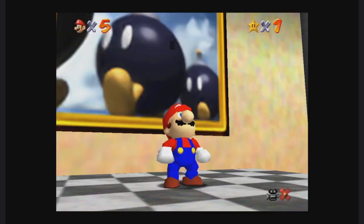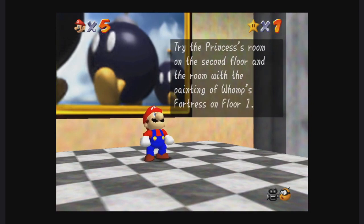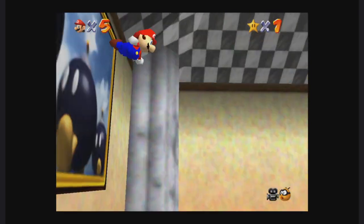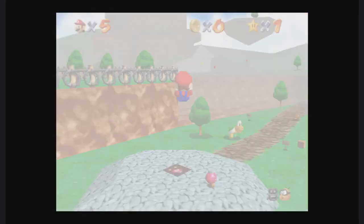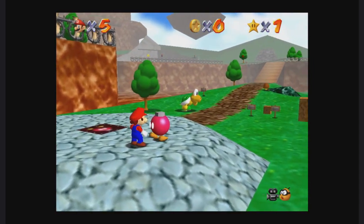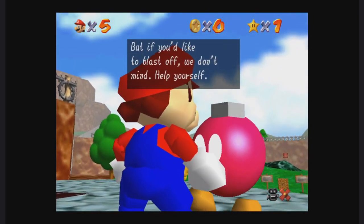You've recovered the stolen power star — now you can open some of the sealed doors in the castle. Instead of doing that, we're going to go right back into this world and go for star number two: Foot Race with Koopa the Quick. First thing, we can actually get the cannon now — the bomb-ombs are peace-loving so they don't use the cannons, but we can use them.